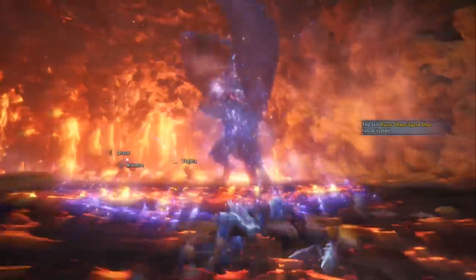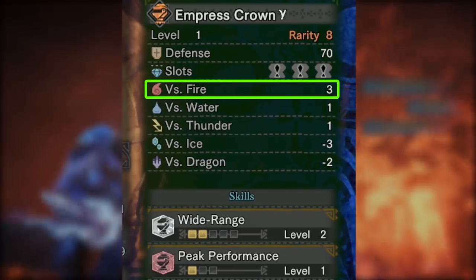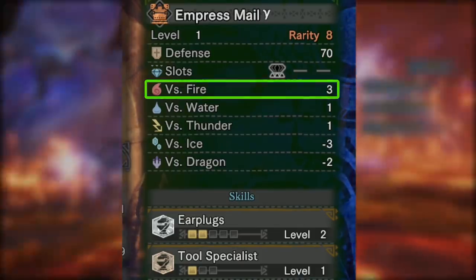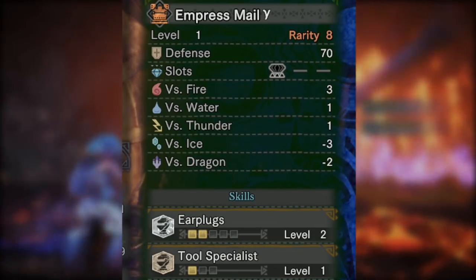Let's get started! Beginning with the armor resistance, you'll note that it gives 3 points of resistance to fire, which is not as good as it could be, but is still a very respectable amount of elemental resistance. That'll help you build for fire resist because you're trying to get it all the way to 20 — something I do all the time for fighting high damage fire monsters like Lunastra and Teostra.